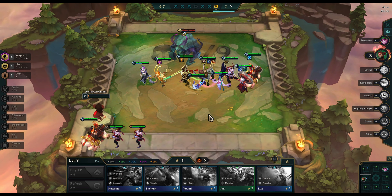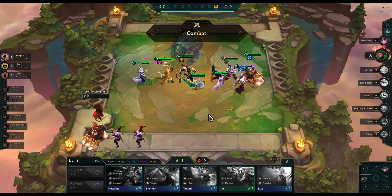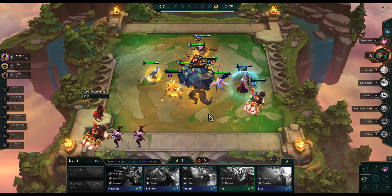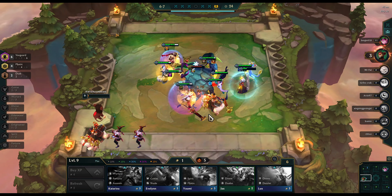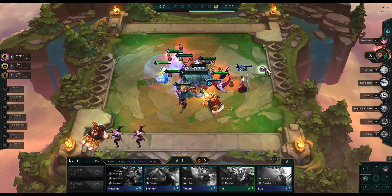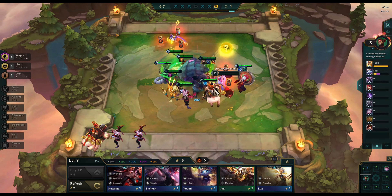If I could pick any champion to add to this comp, it would probably be Kha'Zix, just because he does a lot of damage very quickly and would compensate for the very tanky and slow pace of the rest of my team. But this comp does seem to work in certain situations. If you have any other questions on Vanguard champions or any other synergy boosts in general, let me know in the comments. Thank you for watching.